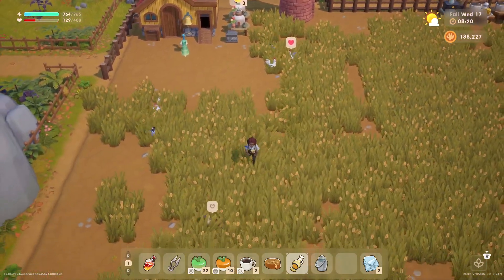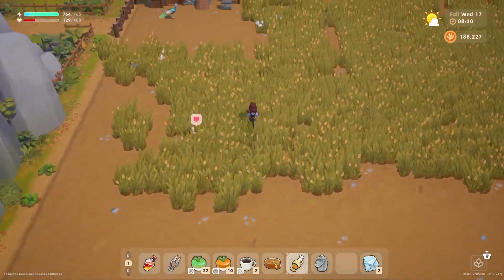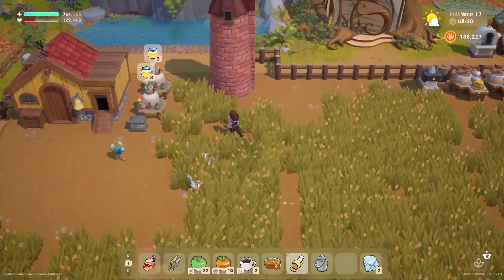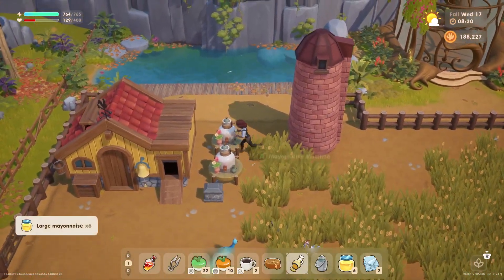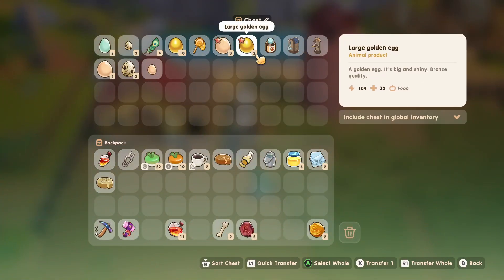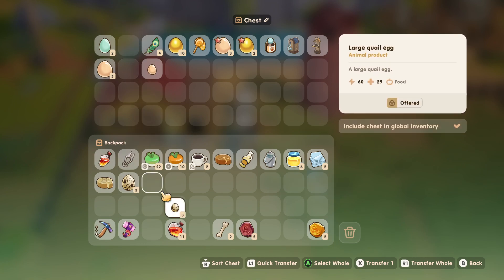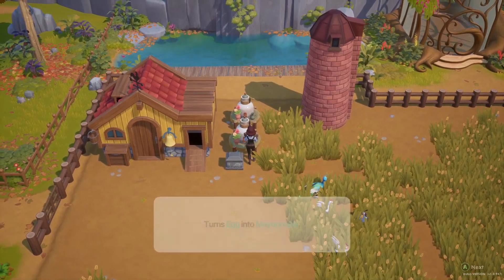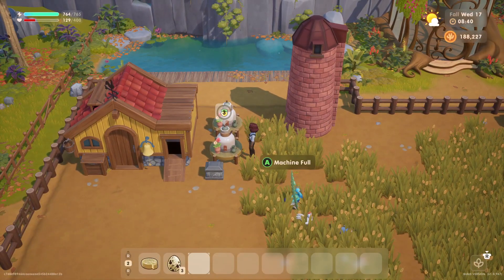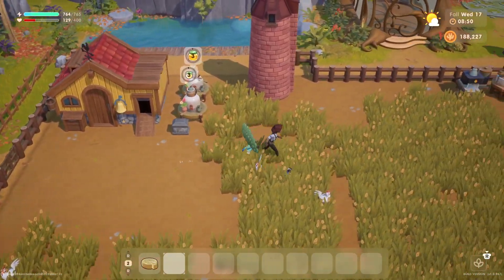Did we get everyone? We almost missed our little duck friend up here, he was hiding. I'll leave that grass for now. Let's collect the mayo and get some quail eggs made — we got three little ones and three big ones, so we'll do some of each. I'll leave the egg collection until tomorrow.